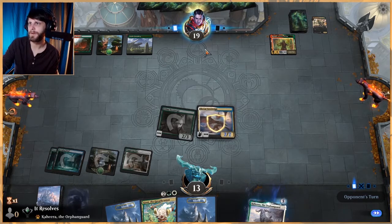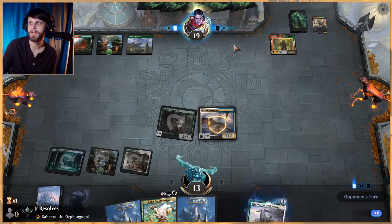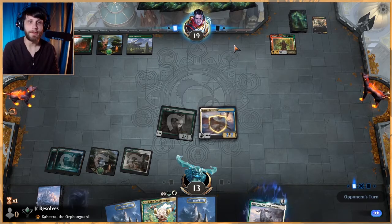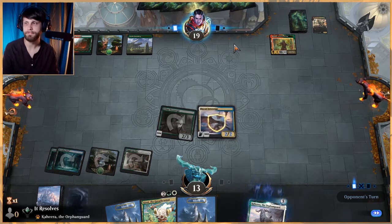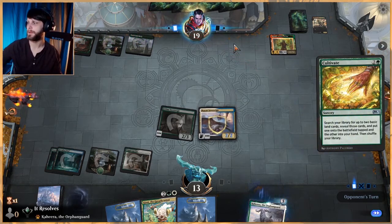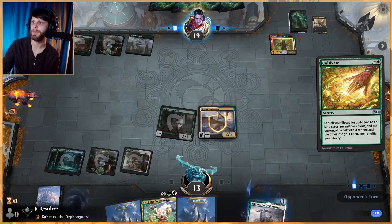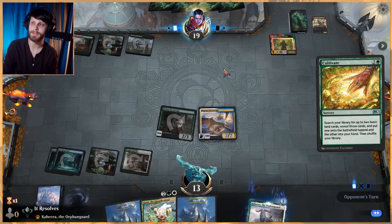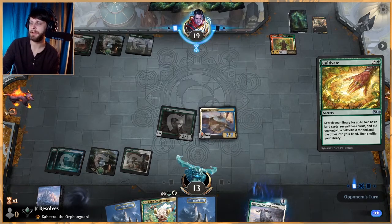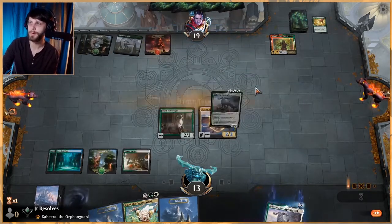I'm wondering if they've got much to do — it doesn't look like they've got a land. We have plenty. Cultivate — well, they spend their turn cultivating, that's perfect. I think we will lean on Skycat Sovereign to just start pumping out some tokens — that might be the better play. It also avoids getting cards in our graveyard, which against Clothis is really important. As good as Kahira is, I'm gonna do this and hold back.